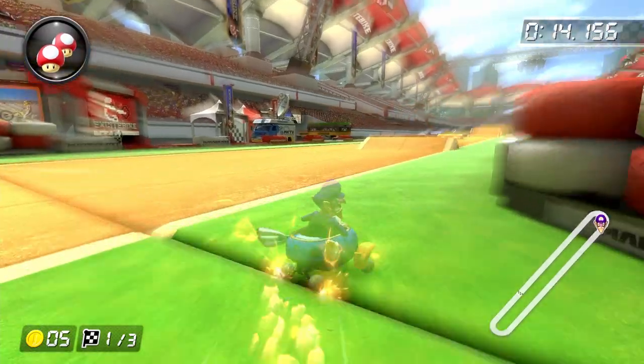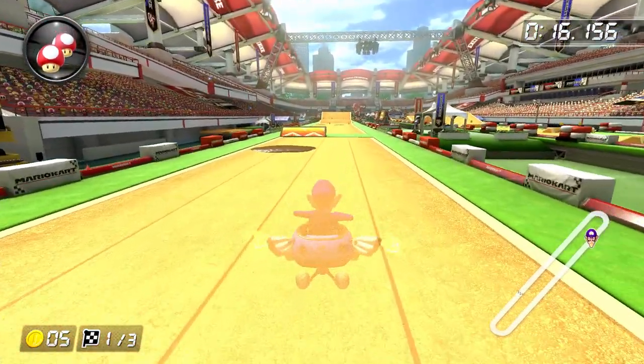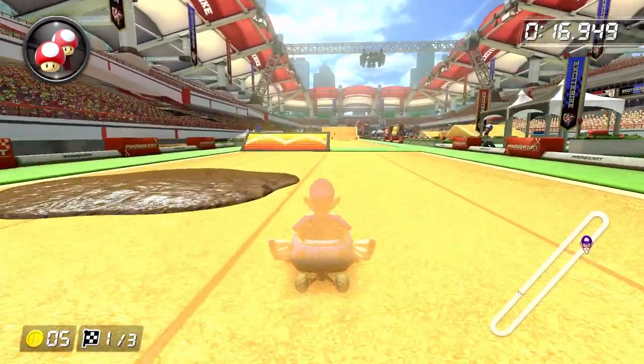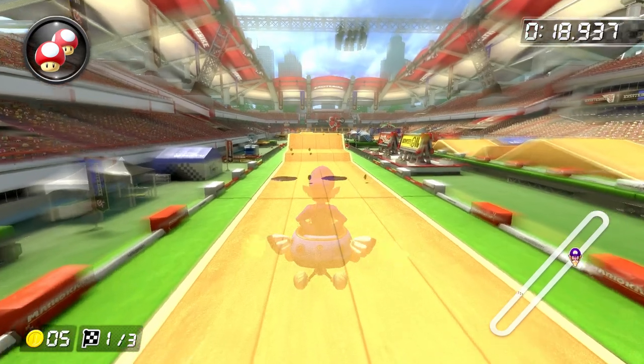After coming out of the mushroom cut, trick off of this hill on the right, which is going to be here no matter what pattern you get. Then we'll come up on the third component of the time trial layout, which is a mud patch followed by an orange boost ramp. Pretty simple — angle yourself slightly left and then do a right slide into a left trick off of the very bottom of the ramp.